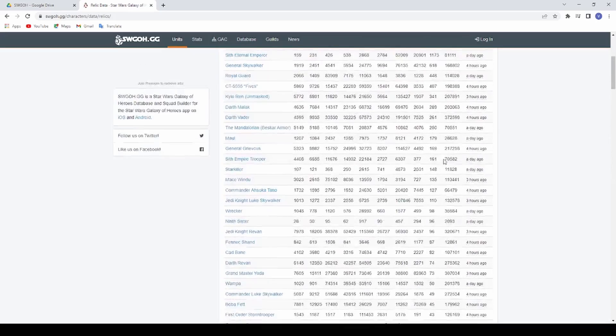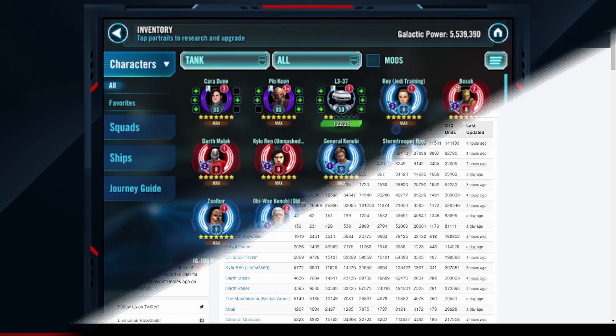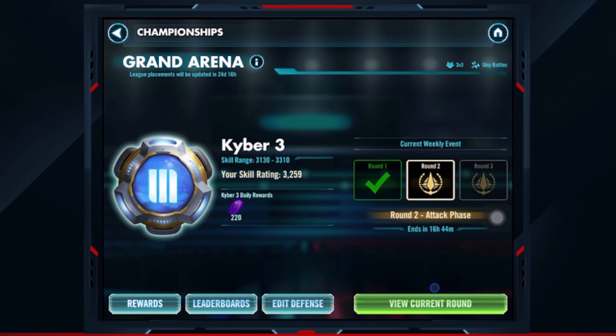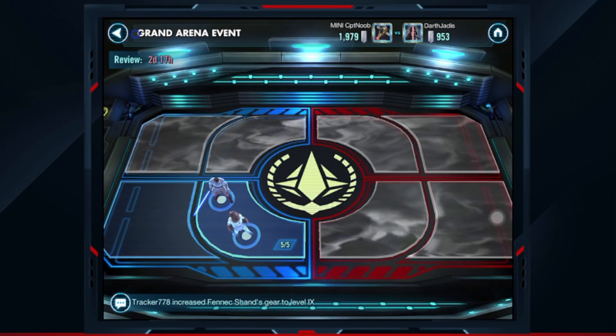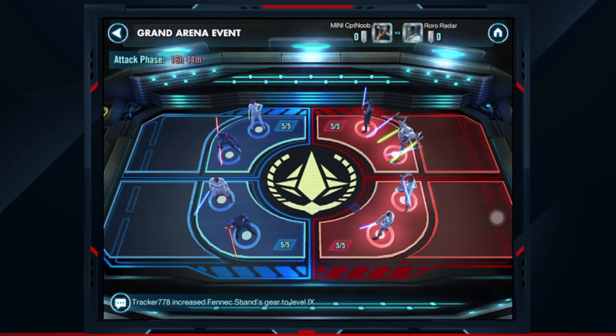Just some cool stuff — I thought that was funny. In my GAC from last round, I decided to put the Ackbar team on defense and my opponent just never attacked anybody. I was hoping to see what he would use if I could get a hold, but I was very disappointed. So this time I'm not taking any chances — I'm actually bringing him on offense.